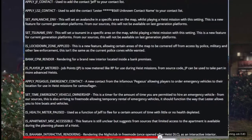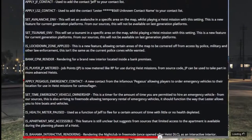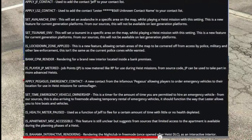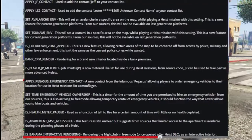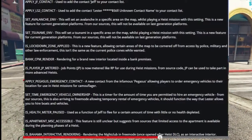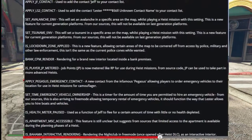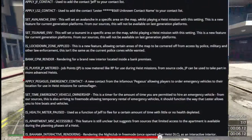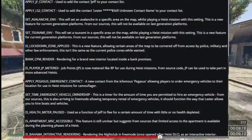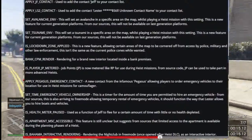Next: 'Apply Pegasus Emergency Contact' — a new contact from the infamous Pegasus allowing players to order emergency vehicles to their location for use in heist missions, for camouflage. Then 'Set Time Emergency Vehicle Ownership' — a timer for the amount of time you're permitted to hire an emergency vehicle. From our sources, this is also coming to free mode, allowing temporary rental of emergency vehicles, functioning like how Lester lets you hire boats and vehicles.